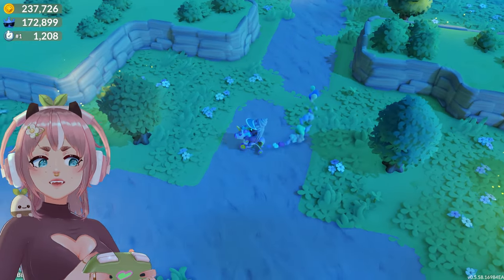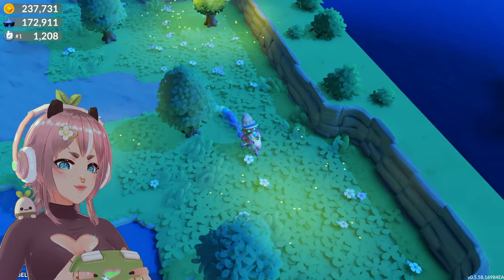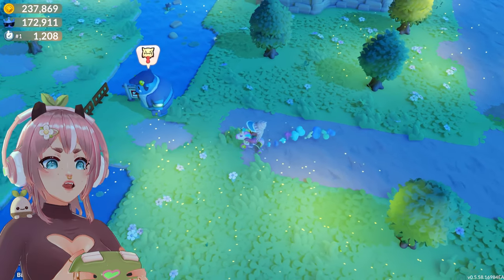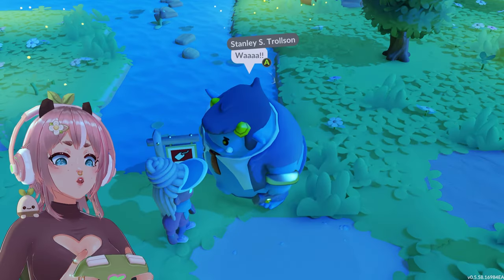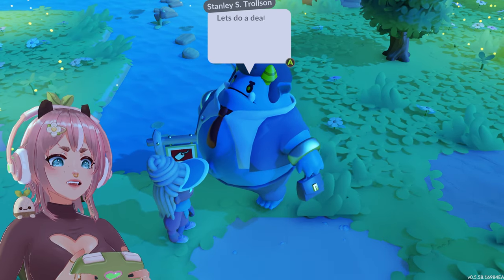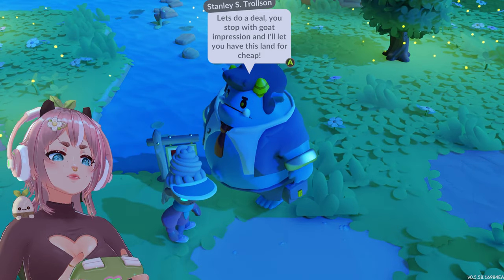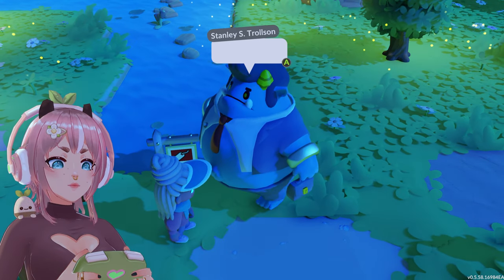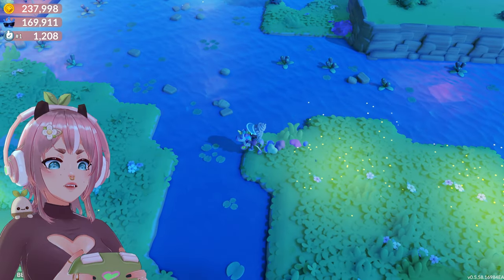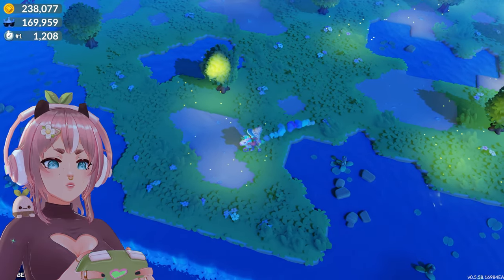Let us see — do we have anything in here? It's so nice that we now have so much more space to build. Let's unlock this one as well — I wonder how expensive this is. Wow! I thought you were a goat for a minute there. Let's do a deal — you stop with a goat impression and I let you have this land for cheap. Yes — so much more space.